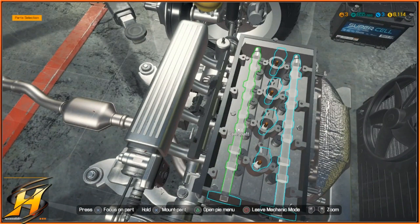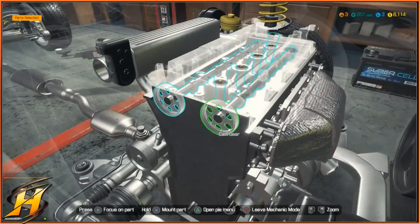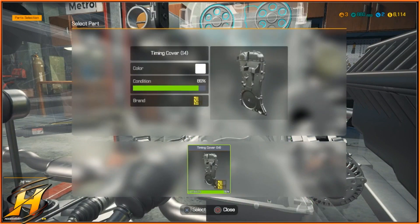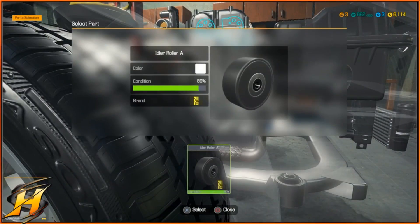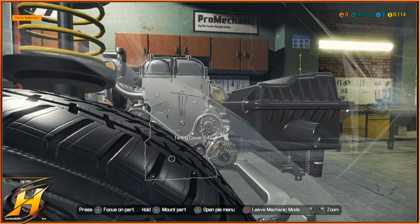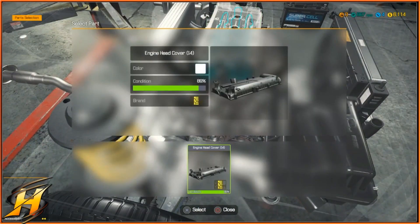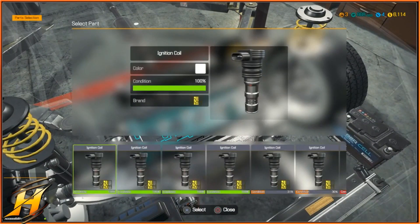Let's put it all back together, shall we? First off, the two camshafts, then the cam gears, and then we just put it all back together. Thankfully, with Car Mechanics Simulator 2018, it comes with a rebuild option, so you can basically just click on all the parts that need to be added and put them all back in the same place — it takes away that thinking of where does everything go. Let's put the top back in, then the ignition coils.